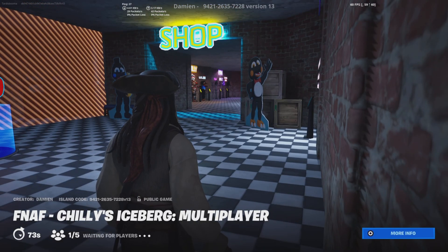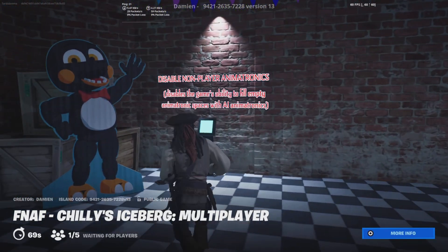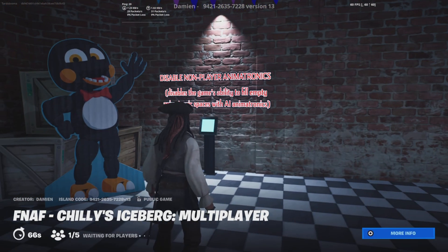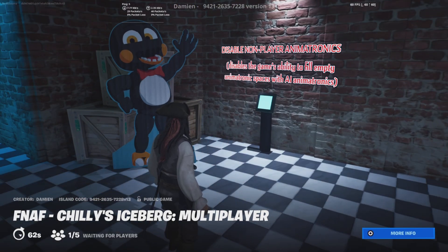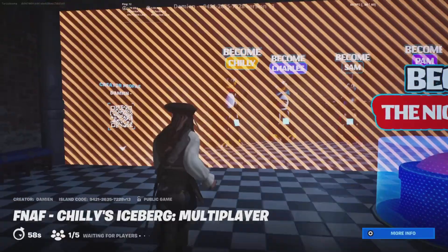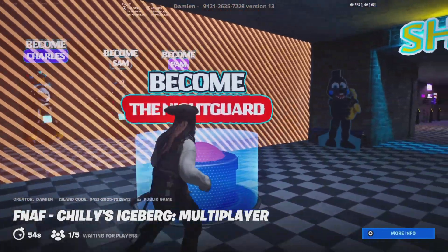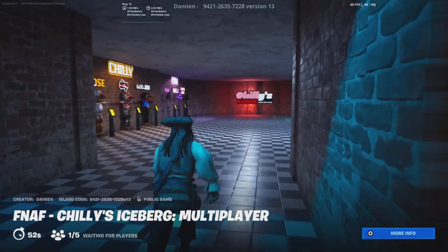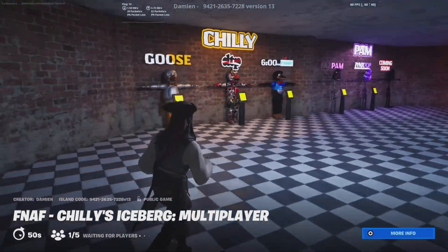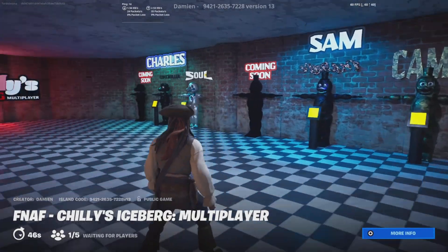For DTP Productions, let's see what you've got in store for us this time, because the last two games you've made have been just fantastic. So we can disable non-player animatronics — that's the game's ability to fill empty spaces with AI. We can play as Chili, Charles, Sam, and Pam. Let's have a look at the skins — we have Chili, Pam, Charles, and Sam skins.